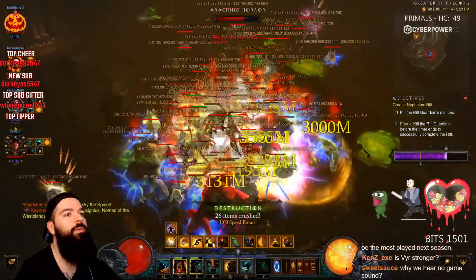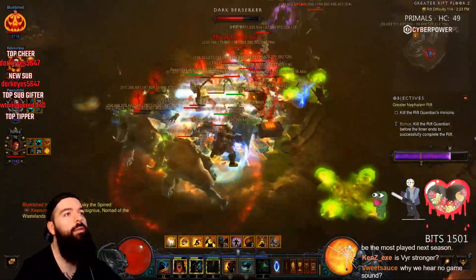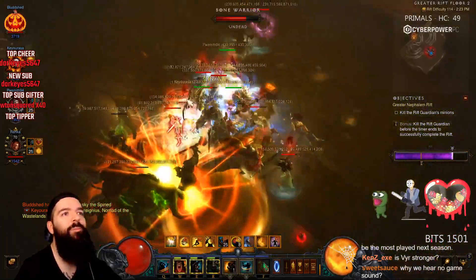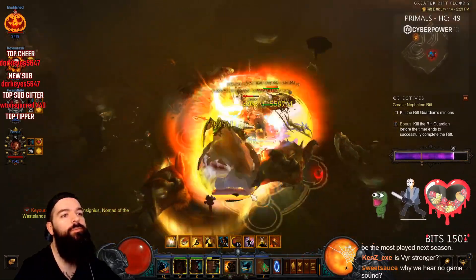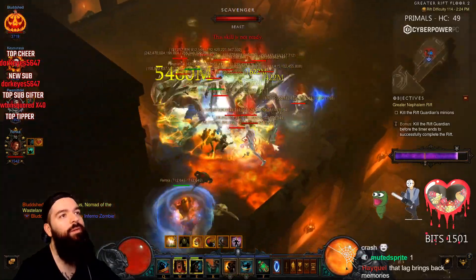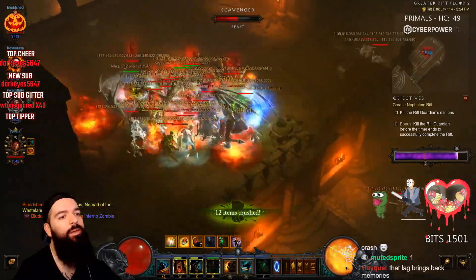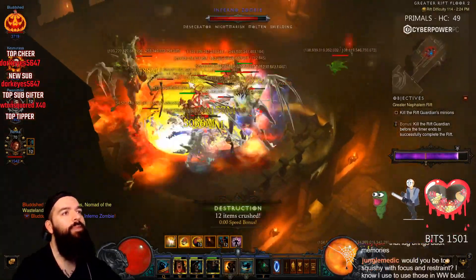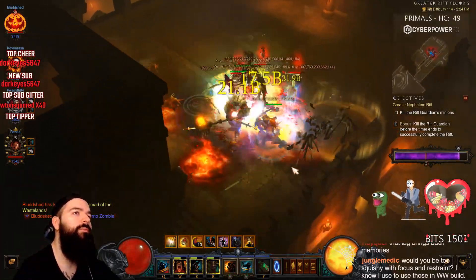I've been having so much fun with this comp today running three Barbarians and one support monk. It's pretty smooth — you're just like three freaking buzz saws carving your way through the rift. It's super chill and easy to play. For me personally I can easily read chat and play Diablo, or you can watch something else on your TV. Whirlwind's chill — that's the number one overarching thing: easy to play, chill, and you get paragon.